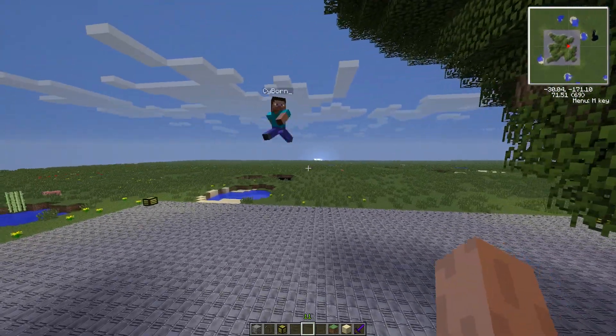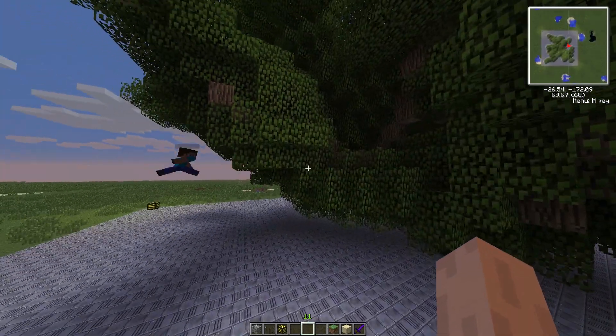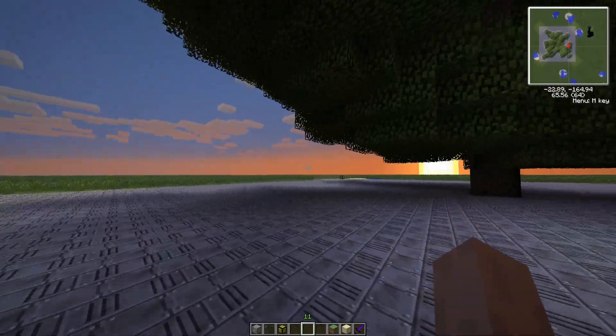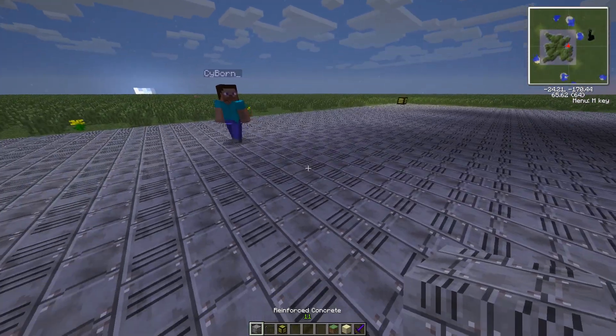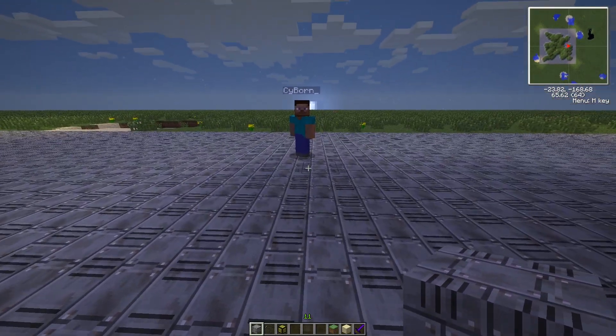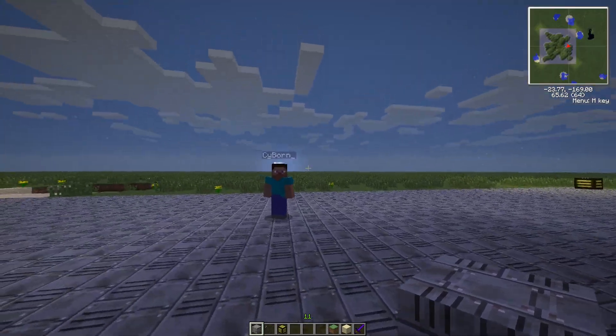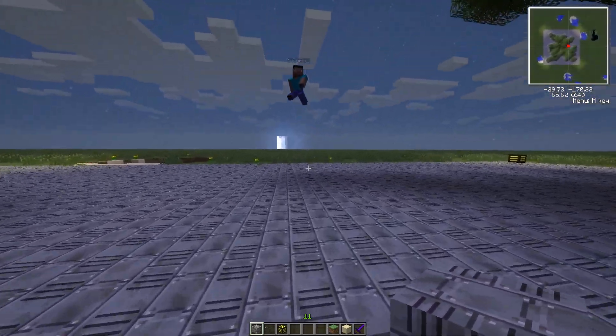Oh yeah, we had some stuff - we had like a big tube, then we had a big set of stairs going down. I don't remember, did we have some stuff beneath the platform? Yeah, we did - like a big, just an empty room. Yeah, that was for the reactors, mate.